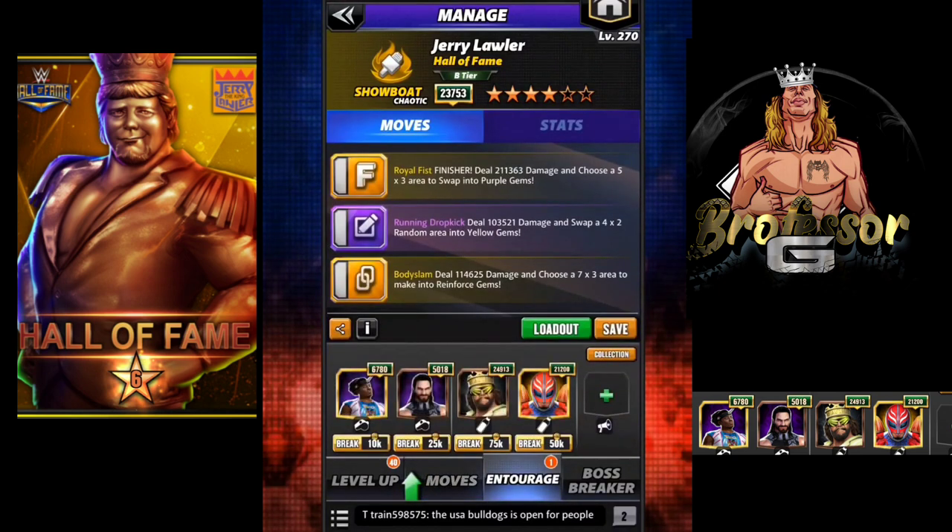The finisher deals 200K damage, choosing a five-by-three area to swap into purple gems. The Run and Dropkick deals 100K damage, swapping a four-by-two area randomly into yellows. And the Body Slam deals around 115K damage, choosing a seven-by-three area to make into reinforced gems.